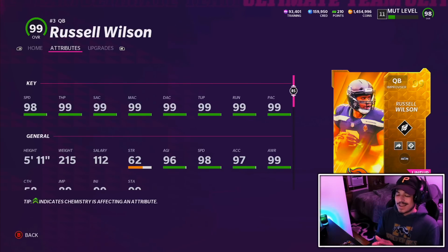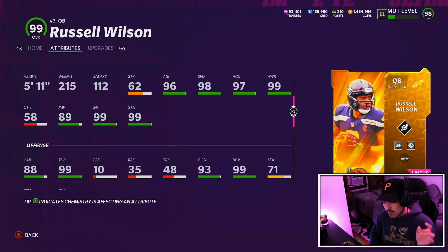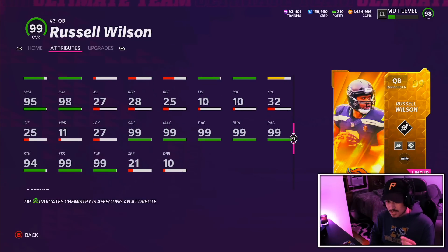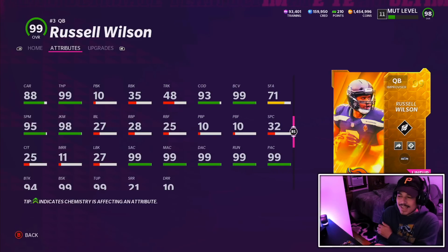Let's get started with Russell Wilson. The first thing I want to say is this card stat-wise is perfect — 99s across the board. Do you have a theme team that Russ has played for, whether it's the Broncos or the Seahawks? 99s across all the key stats is very important. He has the Gen 3 release, so he checks off all those boxes. However, this card — he's got good carrying, a spin, a juke and all that stuff — but if you're going to compare Russell Wilson to the rest of the Golden Ticket quarterbacks, he's nowhere near these guys.